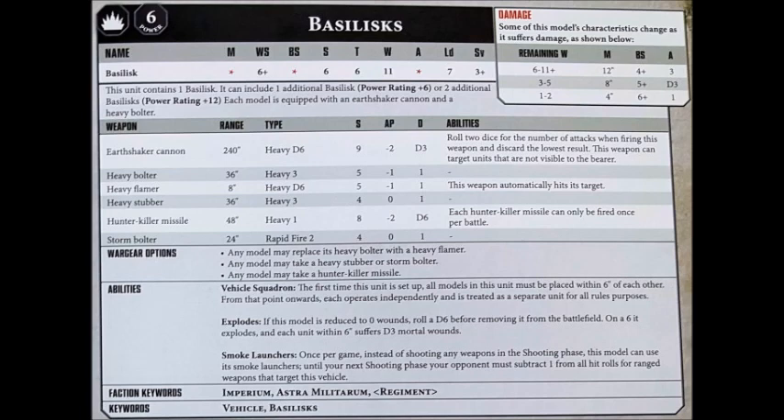Basilisks are of course a heavy support choice for Codex Astra Militarum. They can be fielded in squadrons of 1–3, and each Basilisk will set you back 108 points with no upgrades. For that price, you pack an Earthshaker cannon and a Heavy Bolter, and you have a light tank kind of stat line: very good movement at 12 inches, weapon skill 6+, ballistic skill 4+, strength 6, toughness 6, 11 wounds, 3 attacks, leadership 7, and a 3+ save.